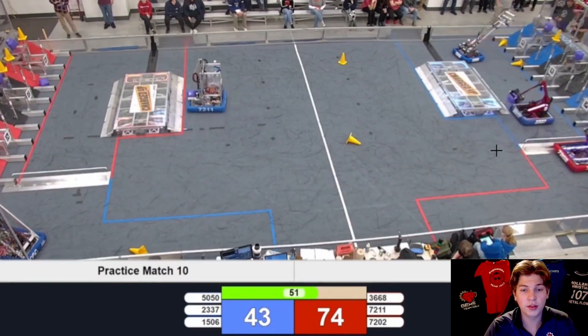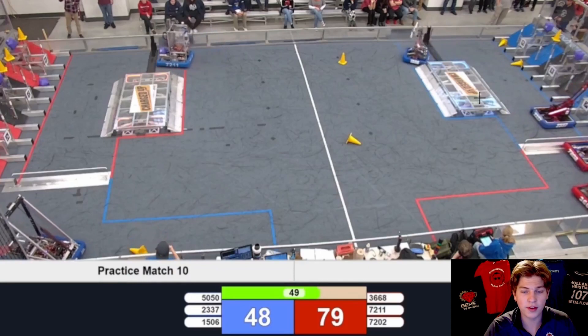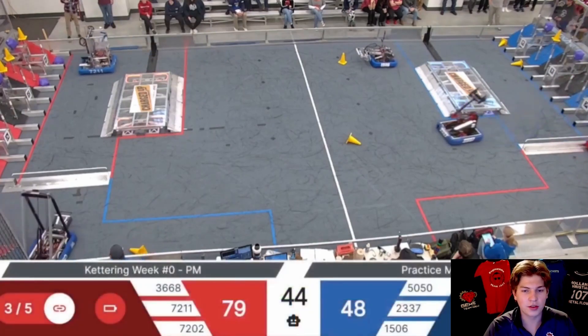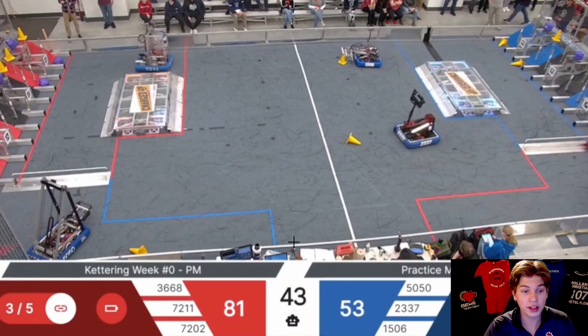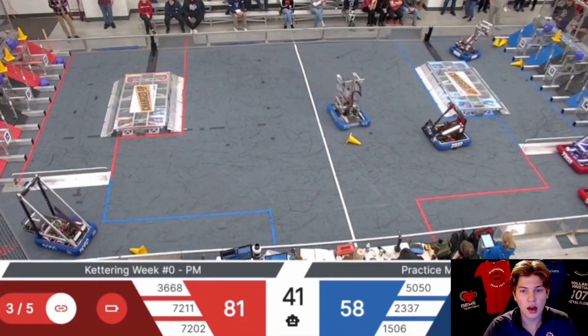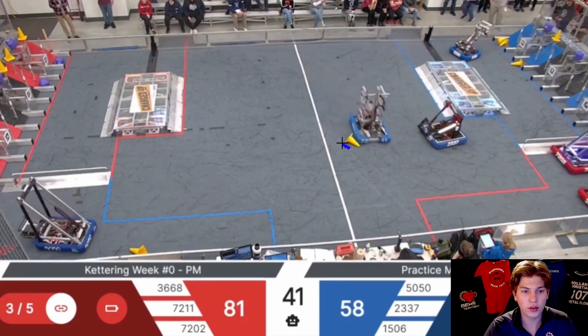Engineerds flies through from the double substation all the way to the other side of the field. I'm sure as they develop through the season they're going to get even faster in those cycle times. We also see Kettering Week Zero switch to the official scoreboard halfway through the match — cool to see that in play already, it looks very nice. Interesting point here: this was the game piece that Engineerds struggled to pick up in Autonomous, the last one left of those eight preloads available in Autonomous, and they're looking to get that scored.